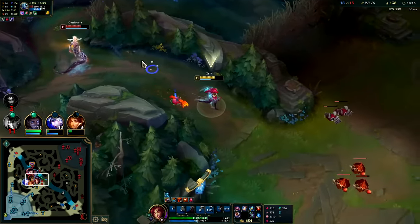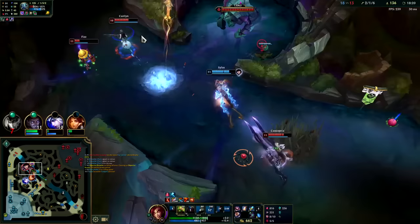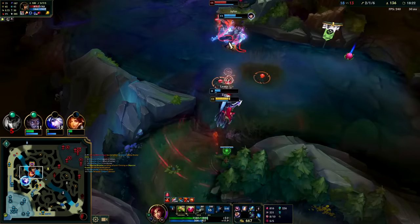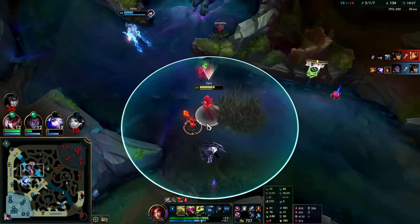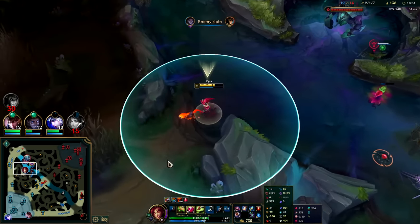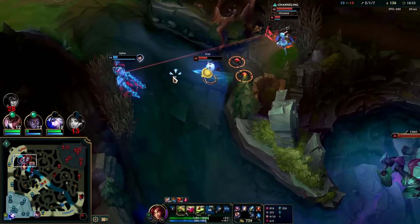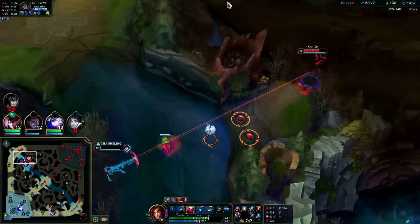My E missed - that sucks. Gotta get back in this fight. Go plants, go! Zyra's auto range is 575 - I never noticed that before, that's super high. That's longer than standard ADC auto attack range at 550.